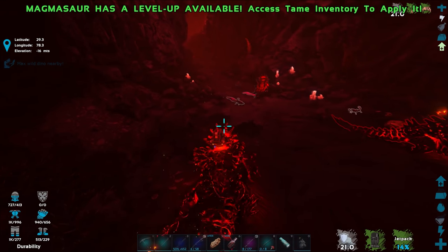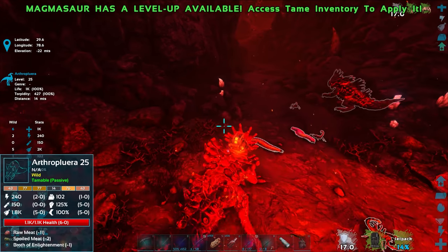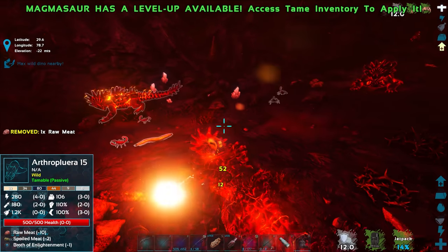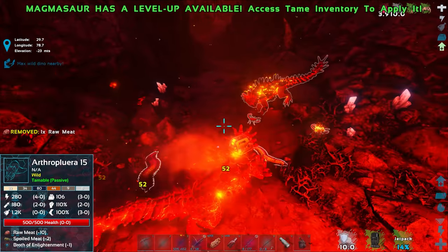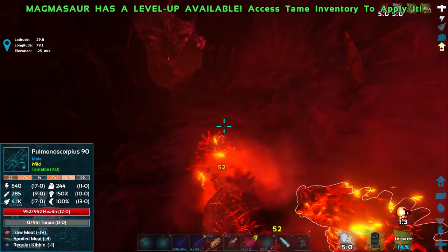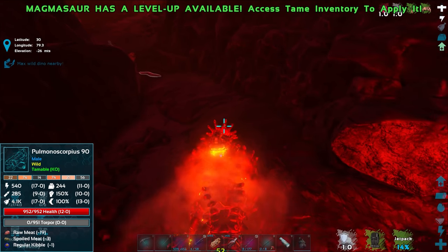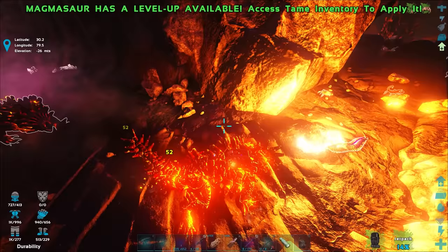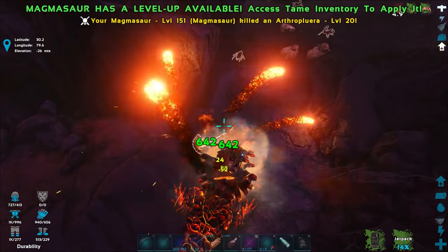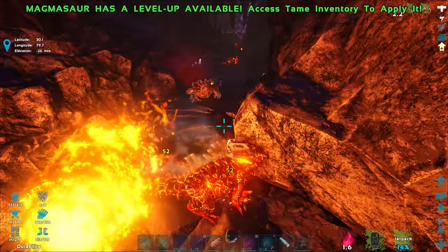Three more Magmasaurs right here. I feel like that path goes up so that might not be where we want to go. Oh, a dino here — obviously not the Dimorphodon. Whoa, searing spits missed us both times. Something is getting hot — oh, it's just the Magmasaur's inflamed effect. Actually I think I got hit by one of their searing spits which is heating us up.